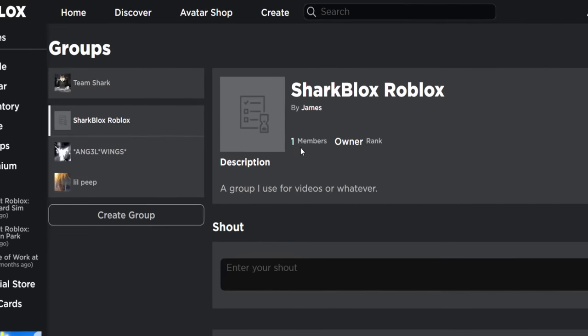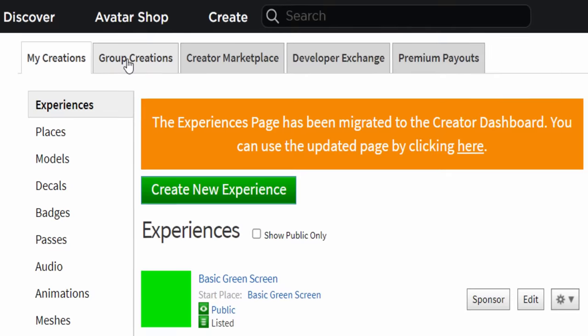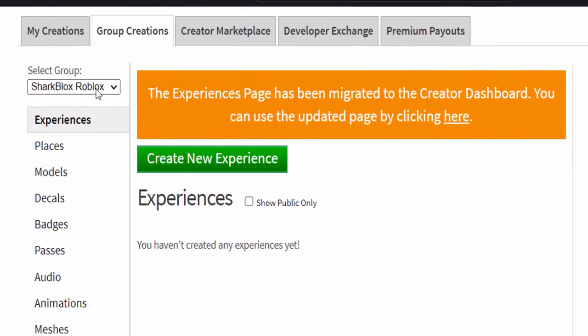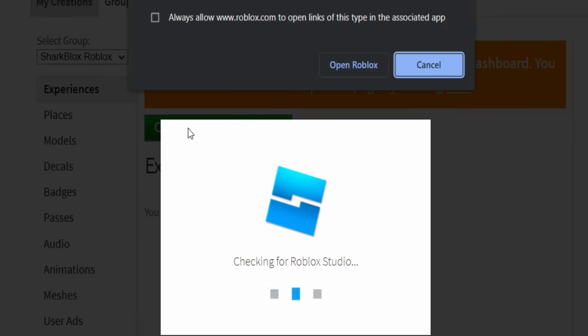So guys, once you've got your own group, you're the owner. What you guys want to do is actually go to the create tab at the top. From here, you want to click on group creation. You then want to change it to the group you just made or a group you already own — it really doesn't matter. I'm going to do my Sharkblox Roblox group. And under experiences, we're going to click on create new experience.